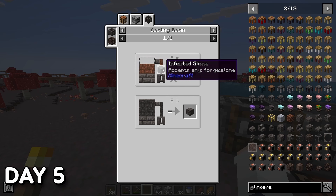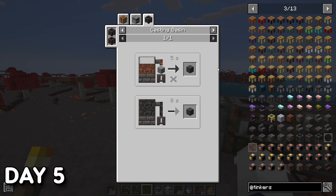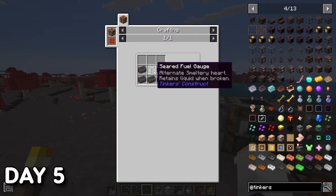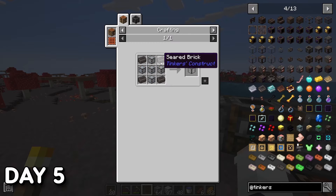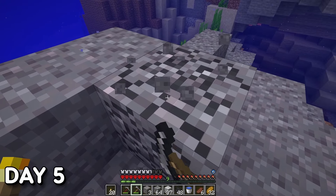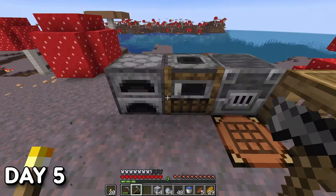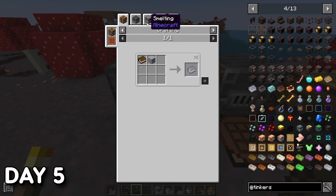Day 5. I put the mineshaft staircase on hold as I wanted to get started on something called a Smeltery. But first I needed the smaller version called a Melter, and before that I needed Grout — made by combining clay, sand, and gravel, cooking it in a furnace to make Seared Bricks. Seared Bricks are the backbone to all the smeltery-based stuff within Tinkers. After almost drowning a few times, I got enough resources to begin melting things down.